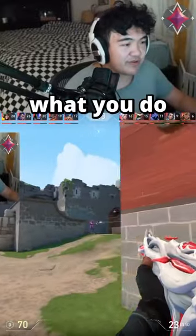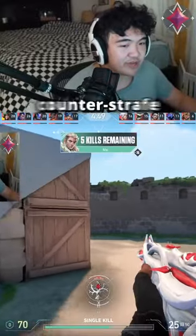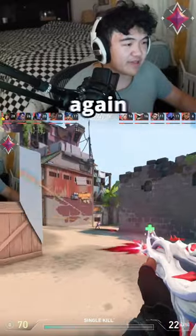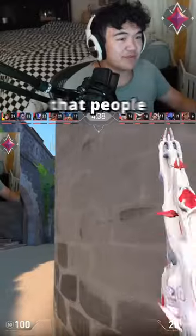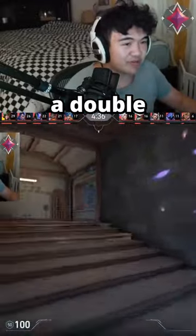You guys want to know a subtle movement trick? Typically what you do is you peek them and then you counter strafe backwards or strafe again like this, right? A good way to actually counter that movement that people have become used to is you do a double one-sided.